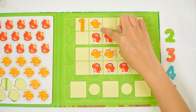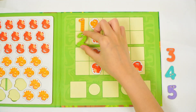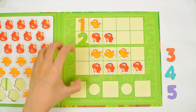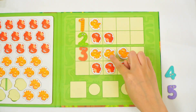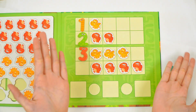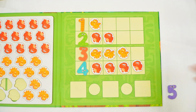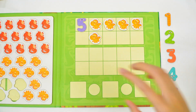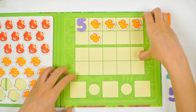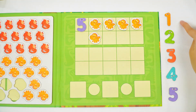One little dino in the sun, hunting, hunting, having fun. Two little dinos in the sun, roaring, roaring, having fun. Three little dinos in the sun, dancing, dancing, having fun. Four little dinos in the sun, swinging, swinging, having fun. Five little dinos in the sun, stomping, stomping, leaving trails.